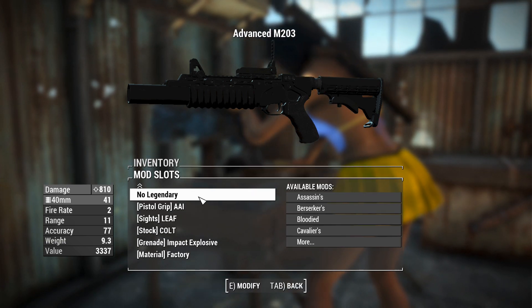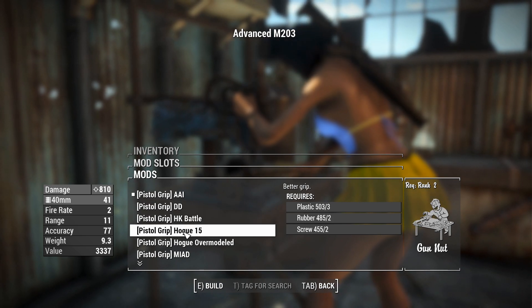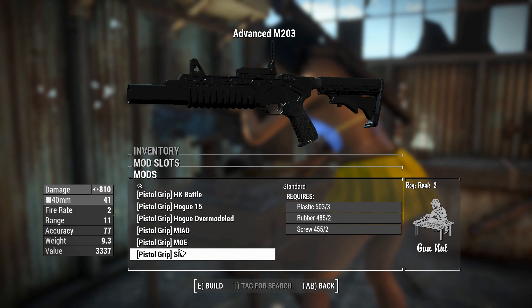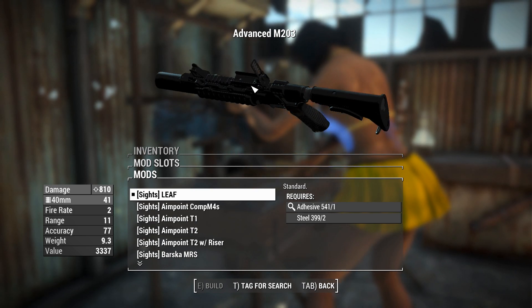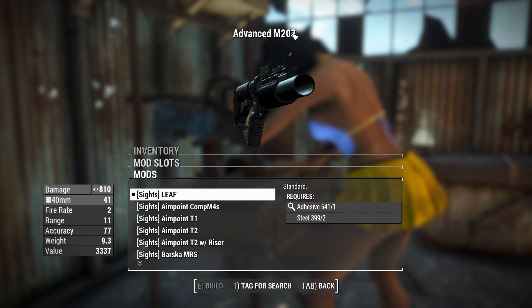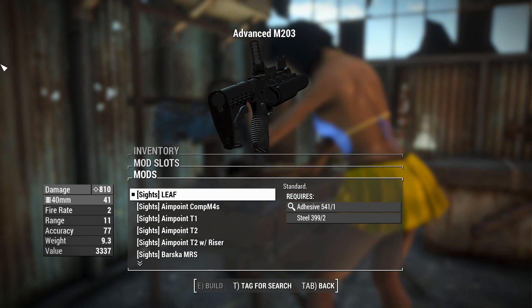The legendary effect is there if you want it — we will not be using that for consistency. You can change the grip, just customization for the sake of customization. I'm going to throw the SIG one on there. The sight right now is just the leaf at the top — it's just this flip-up sight which is always in the up position. It doesn't actually angle the weapon or anything when you aim down sights; it's just standard iron sights.